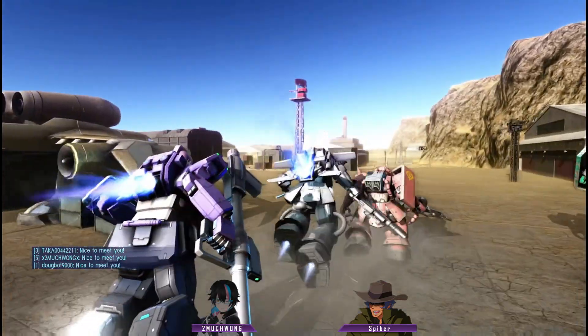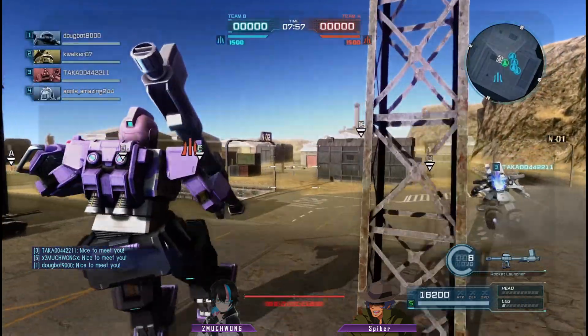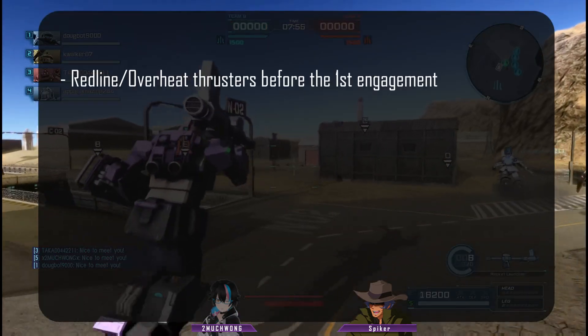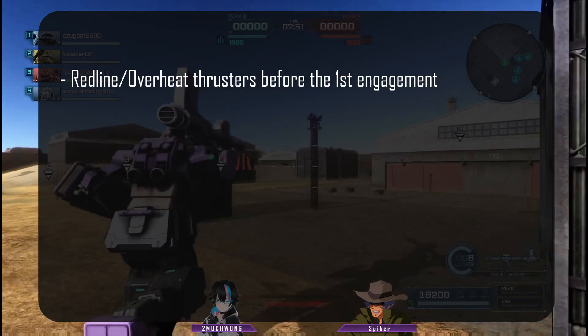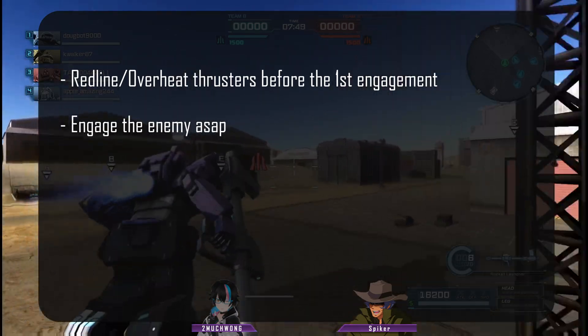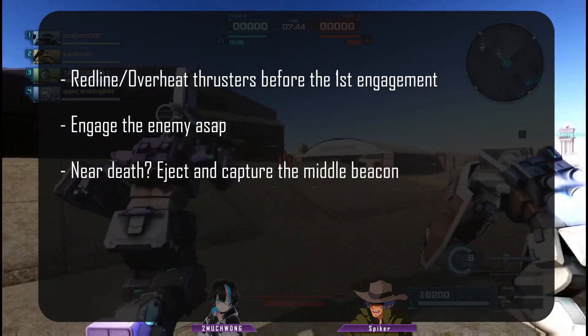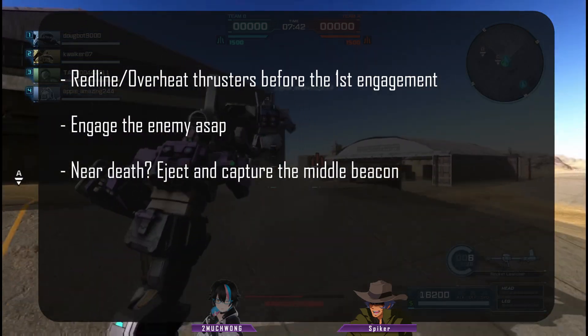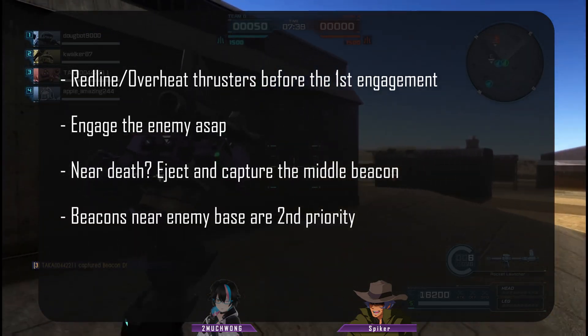The first engagement is the most crucial throughout any match in GBO2. Win the fight quickly, and you'll have an advantage over the enemy team. Redline your boost before reaching the first engagement so your supply is fresh, and make sure to move together. Focus on engaging as soon as possible. When your suit is near death and your team has no beacon captured, eject and then capture the middle beacons. Middle beacons are the highest priority, while beacons near the enemy base are second in priority.